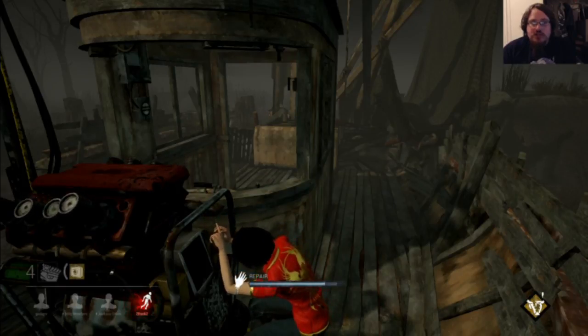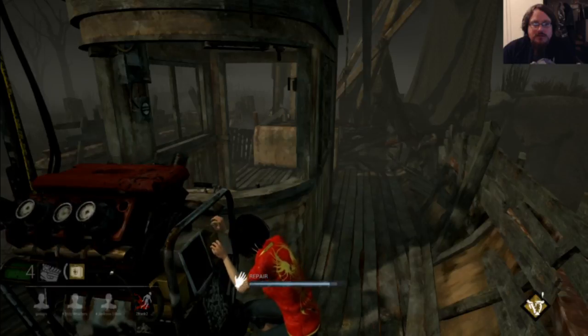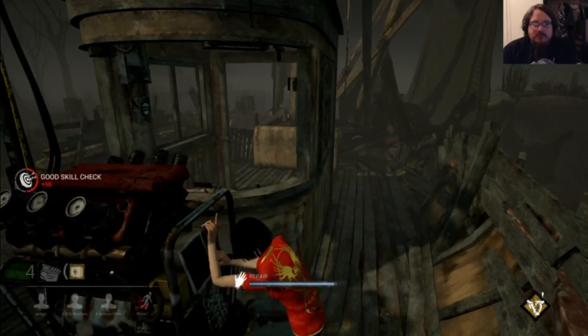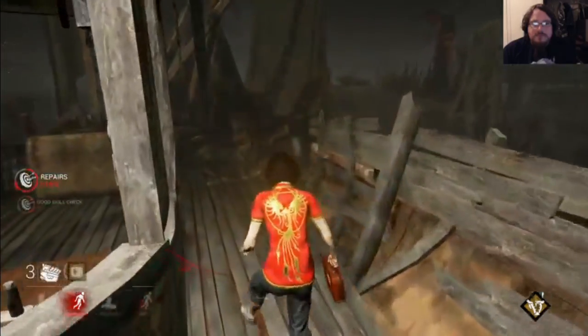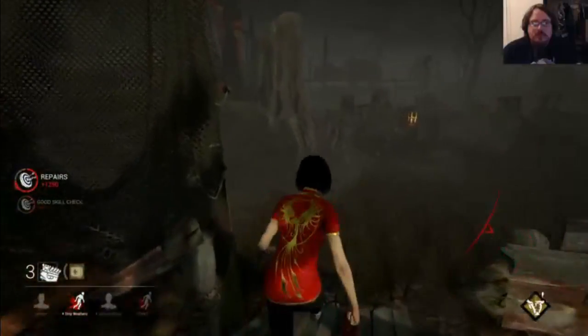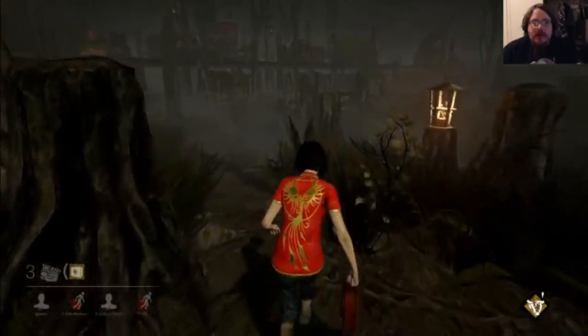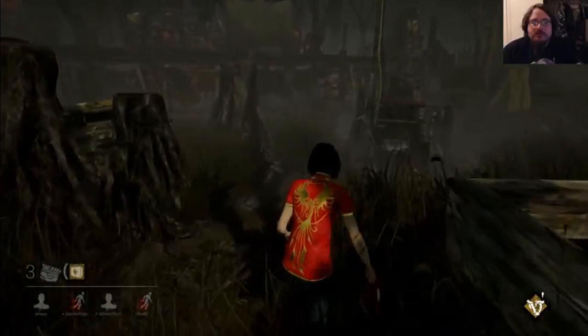Was it Feng Min in the red shirt? Nope. Well, my Sprimpers just got me out of the basement at least. I was just passing a random Claudette and I'm just trying to get the Wraith off of me.